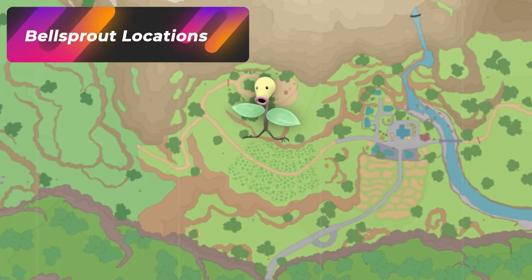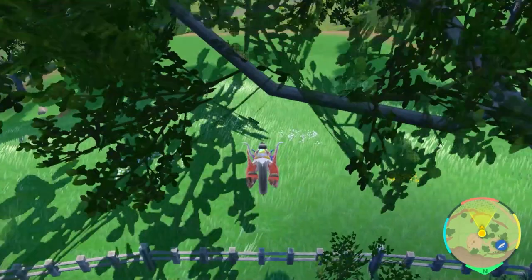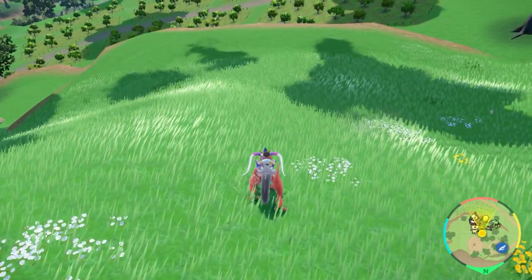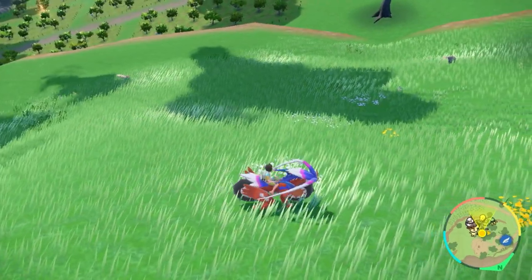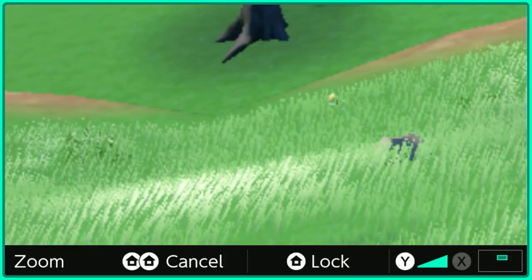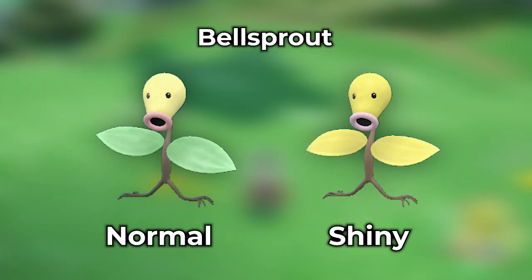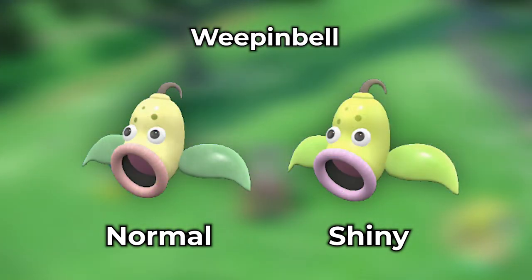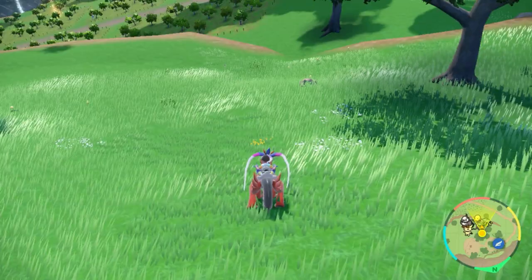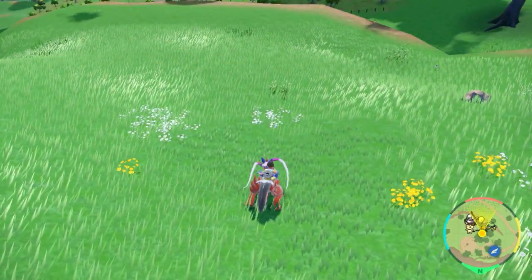If you want to hunt Bellsprout with a grass sandwich, it's not going to be as easy — a poison sandwich is better in my opinion. With a grass sandwich, head over to the Loyalty Plaza area and hop over the fence. Run back and forth into the plaza, exit, and look around to see what spawns — Bellsprouts do appear in this area. You're really just looking for the golden Bellsprout. It is mixed with other Pokemon, so if you want the best Bellsprout spots, check out the poison video.